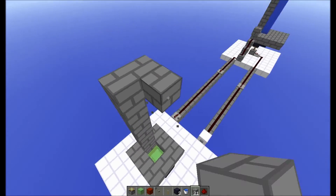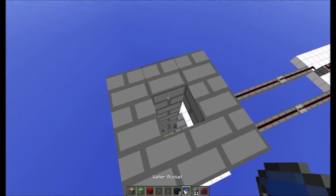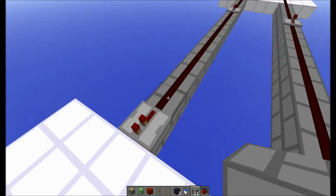And then you're going to want to create another loop, and then you're going to want to place water right here. And it's pretty much done. So now I'm going to turn it off and I'm going to hook it up to here.